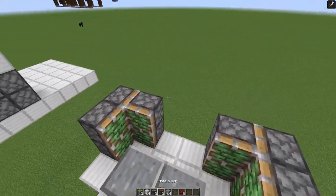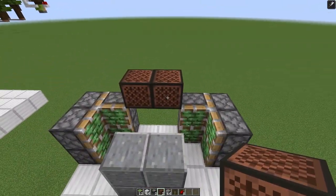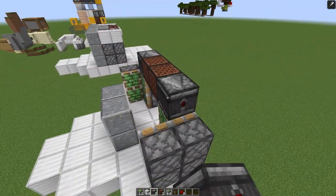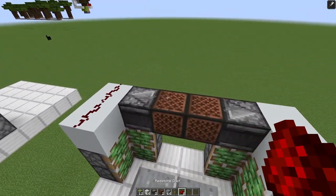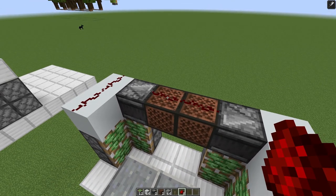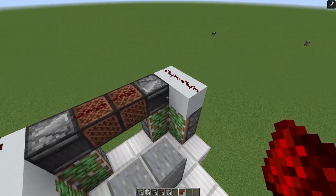Once you have all of that done, go ahead and go with your note blocks. Place them right there. Then observers coming out the side of both of them into a couple of solid blocks. While holding shift click, go ahead and put redstone dust on top of the note blocks, and then also on top of our blocks here.